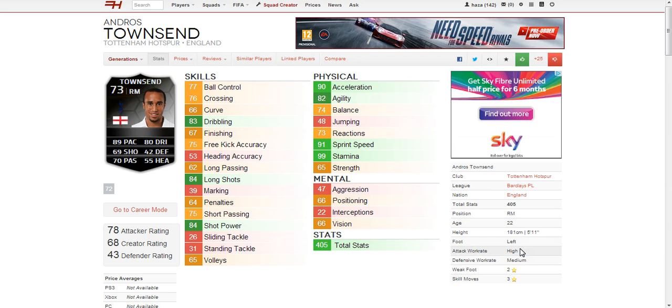The only disappointment is he has 2-star weak foot and 3-star skill moves. The 2-star weak foot I think is a bit harsh, especially after his goal on his right foot against Montenegro, but I guess that only happened recently. But yeah, very, very good card, especially for a silver.